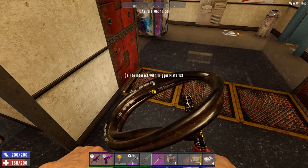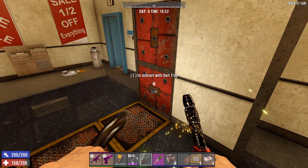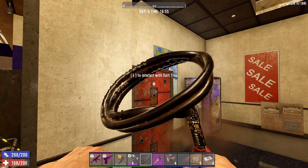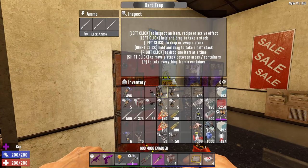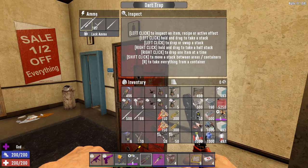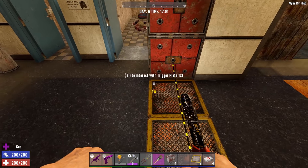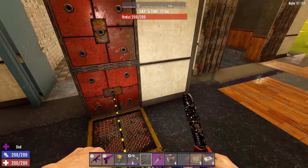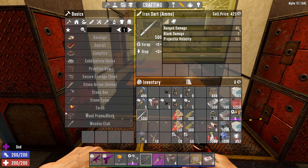Trip wire posts work well too, but trigger plates are simple. Go from generator to trigger plate one, plate one to plate two, two to three, and three connects to the dart traps. Once this has power, everything triggers when you step on the plates. I loaded ammo and locked it — when I step on the trigger plate, the top dart trap fires, the bottom fires, and both side traps fire as well. If you're standing in the kill zone, you take massive damage.